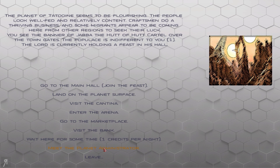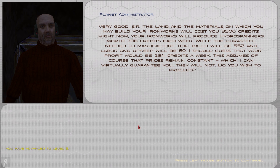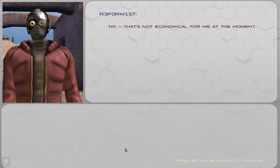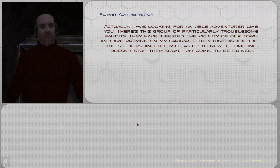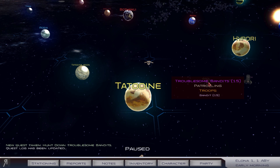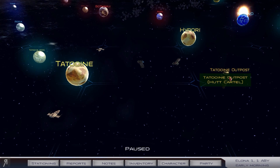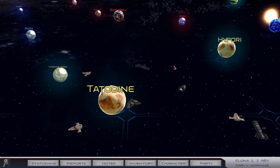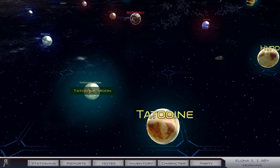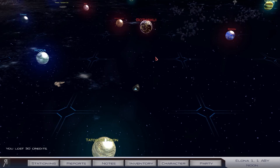Let's meet with the Planet Administrator, who is the Guildmaster. Do you have a job for me? Praying on caravans? Troublesome bandits? Sure, I'll hunt down the troublesome bandits. I hate this quest but I'm going to try. There they are! I want to recruit some people. Let's go to Tatooine's moon real fast, get some Hutt militia, and I will try to track them down.